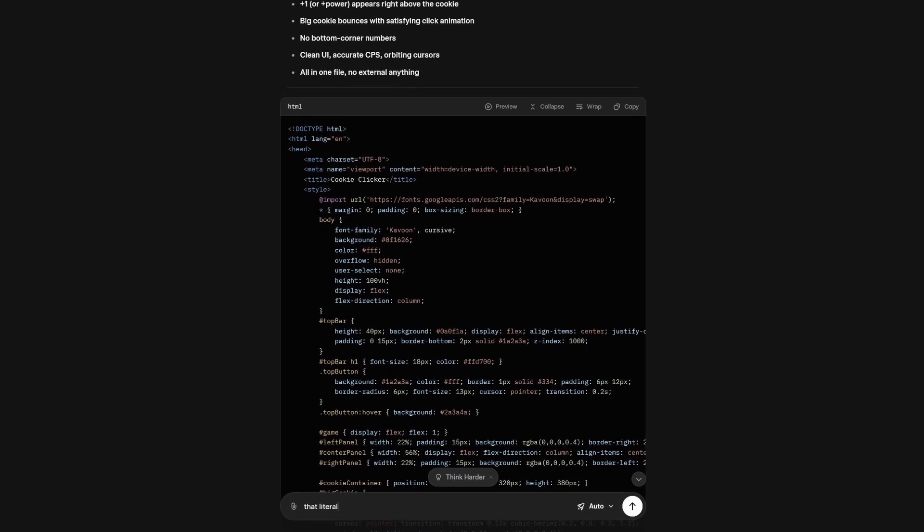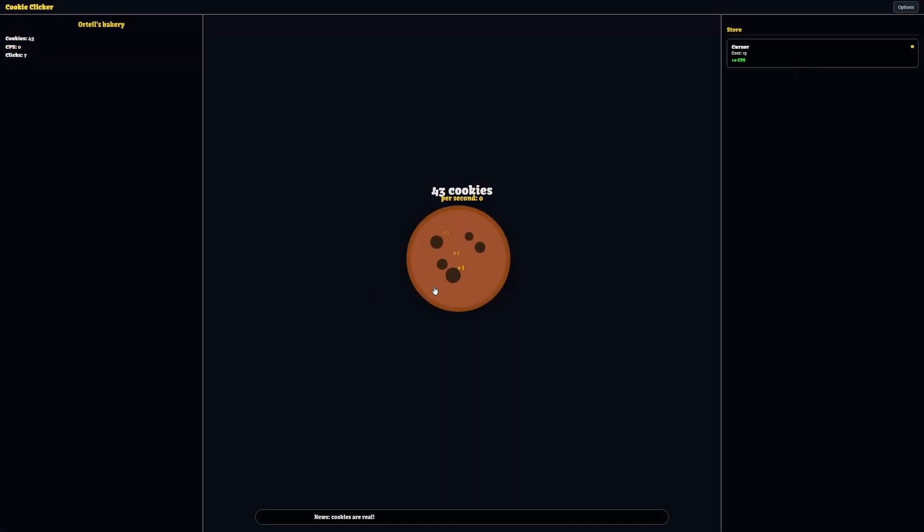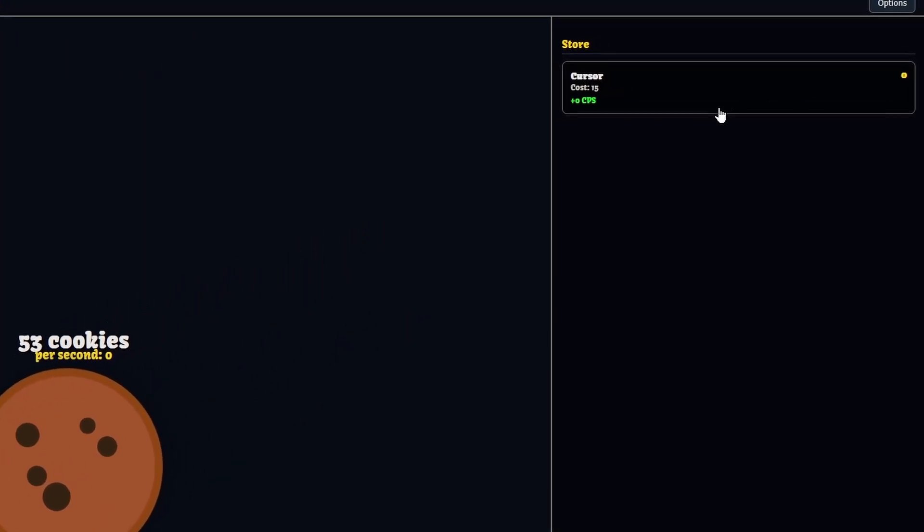I complained to Grok about everything and it did absolutely nothing. I complained again and it finally put the plus-one pop-up in the right spot, but it also removed the background that looked really good, and it still didn't fix anything else — I still can't buy any cursors.